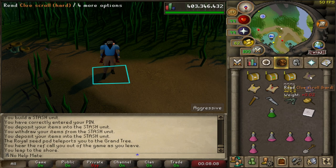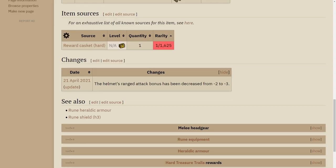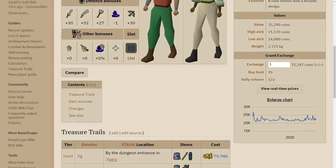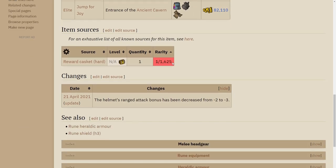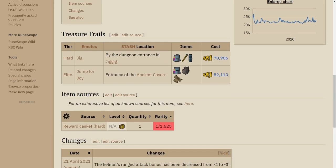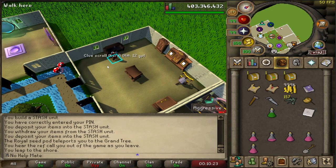Time to move on to some stuff that really matters — let's go with the hard. We do not have the stash unit. This is unfortunately a hard clue scroll that I cannot do. If you were a main, you could simply head over to the Grand Exchange and purchase the item for 21,000 GP. But as an Ironman, this is a 1 in 1,600 chance from a hard clue. So it looks like the hard one is the first we're going to have to drop. It's so sad — drop the hard clue.